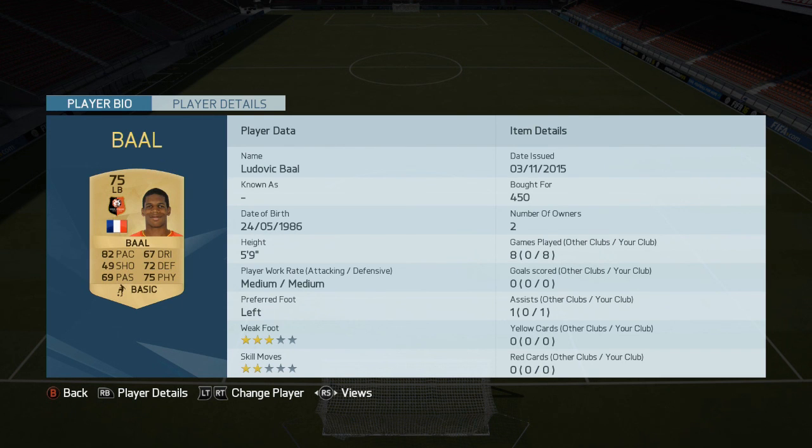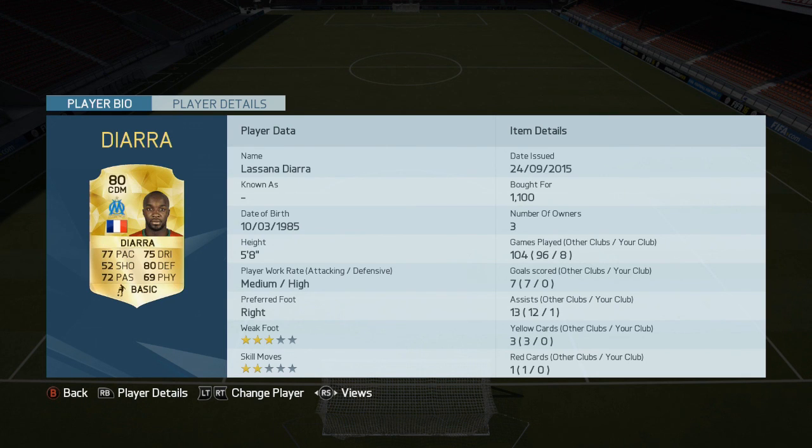Baal has 82 pace — look at that — 69 passing, 72 defensive, gets really well up and down, a great fullback. In the CDMs we've got Diara with 77 pace, 75 dribbling, good passing too, a very good all-round defensive midfielder. DRB again has 75 pace — look at the stats — a very good all-rounder, six foot four, wins headers for absolute days.